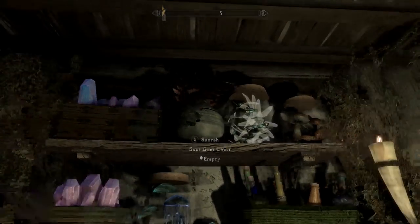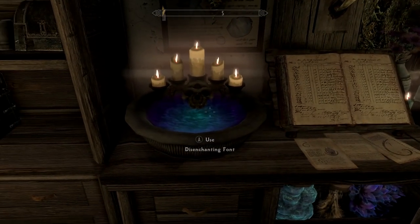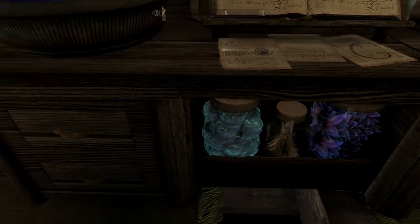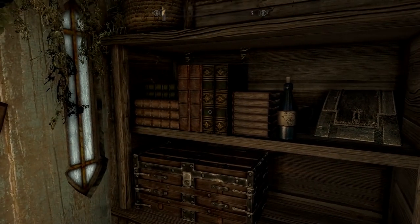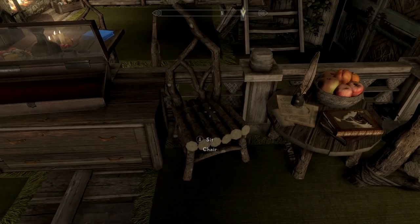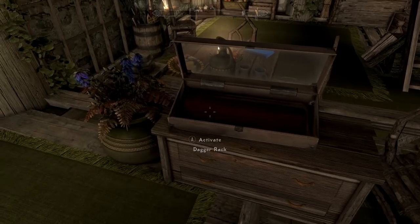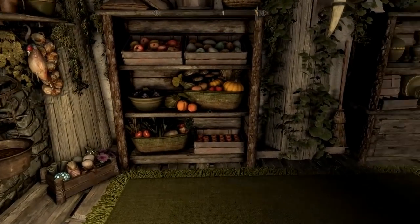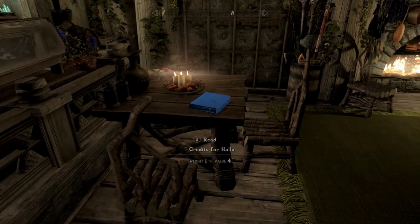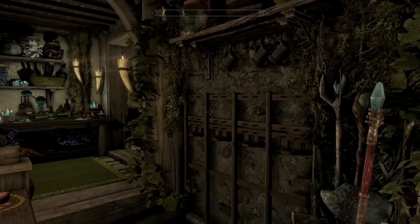Up here you've got a potion basket, a soul gem chest, and a disenchanting font — that's a very custom-looking feature. There are some drawers, unique armor storage, and lots of storage at the front of the house. These little custom chairs made out of the woods of the surrounding area are a neat touch. In the kitchen area, as soon as you walk in you have a nice dinner table set for two; you can do all your cooking and baking, store your weapons, and there's a weapons barrel as well.